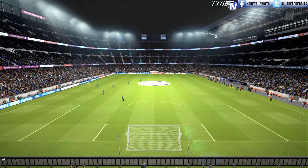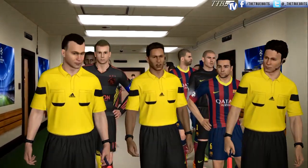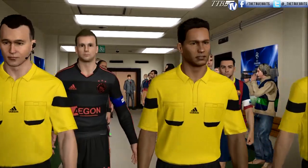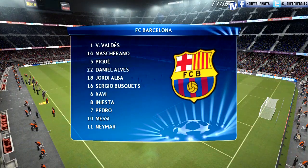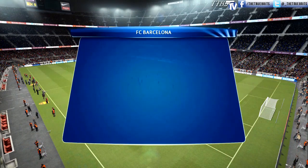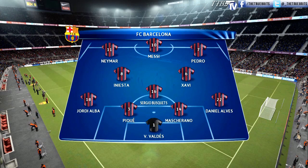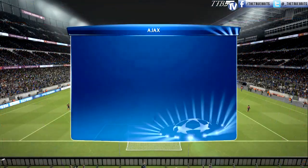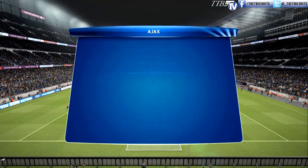It's group stage matchday number two. We are at the Camp Nou — Barcelona against Ajax, both teams winning their opening matches. Same Barcelona team really as the last game, except this time Busquets comes into the middle of the park. For Ajax, a similar formation — they love to play that attacking 4-3-3, and they will be lethal up top; Barcelona will have to be wary of them.